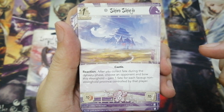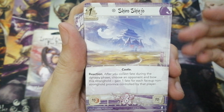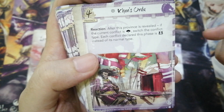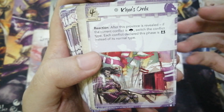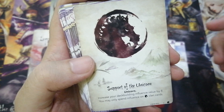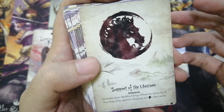Shiro Shinjo is the new Unicorn Stronghold. It allows Unicorn to gain tons of fate to fuel its high-costed characters, events, and attachments. Kants Ordu is the new Unicorn Province. It plays to the Unicorn's strengths, helping them make sure that a military ring will always be on their side. Support of the Unicorn allows non-Unicorn players to take advantage of the clan's powerful splashable cards.